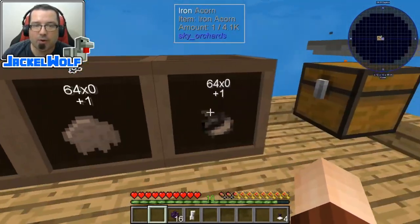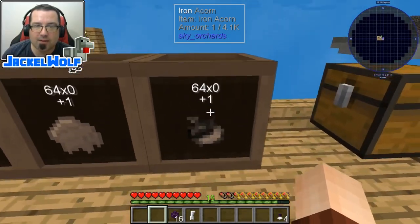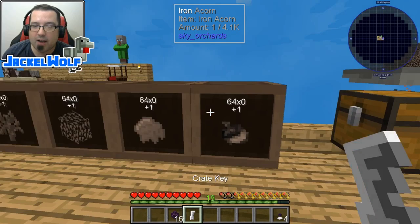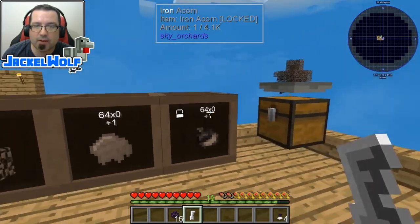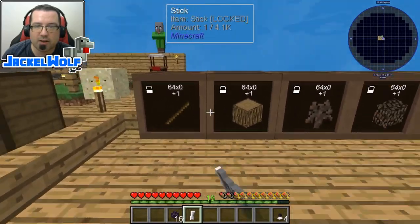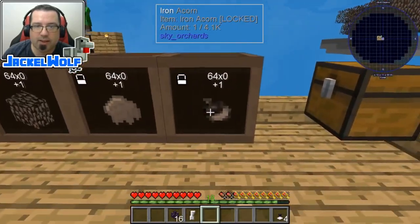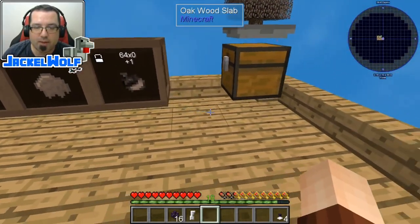But if I go and take them out, that crate is now empty - I don't want that. I want that to stay as acorns, otherwise if I pull everything out it's going to fill with something else. So taking the key, I'm going to right-click. You can see it is locked across all six crates. Now if I go and take that acorn out, you can see it still stays as an acorn. So we're going to place that back in there.